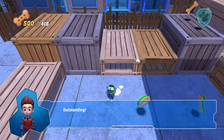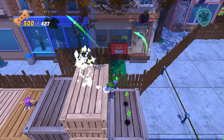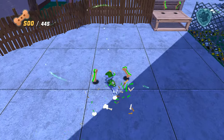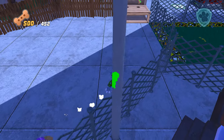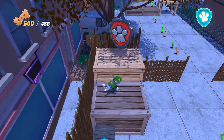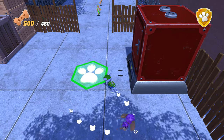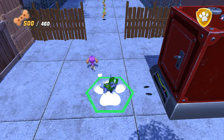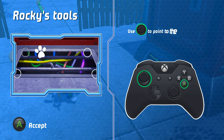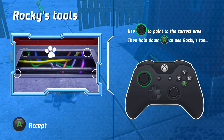Outstanding! Rocky's tools: use this to point to the correct area, then hold this down to use Rocky's tools.